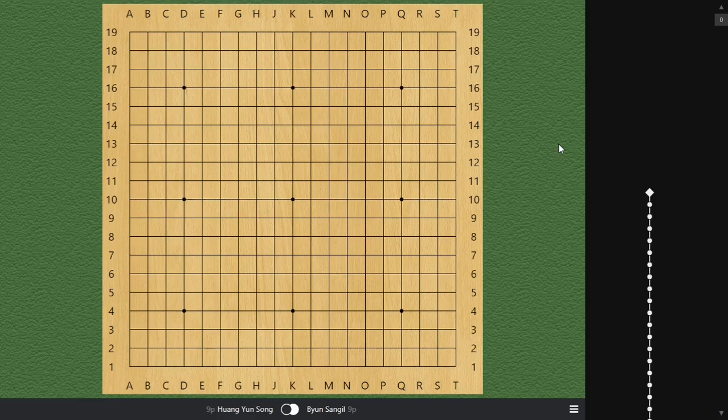Hello everyone, welcome to Go Opening video number two. Today we'll study Go Opening from a professional game between Chinese player Huang Yunsong and the Korean player Beyonce Neil.